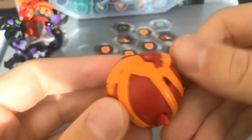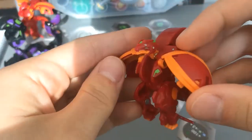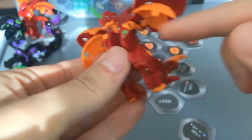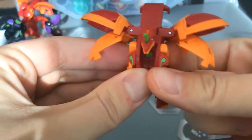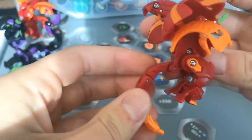This is Hyper Dragonoid, the evolved version of the regular Dragonoid. Looks great when he opens, but he has quite a few manual parts that you can pull out like this to make him look even better, like so. Looks amazing. I love the triple jointed tail.